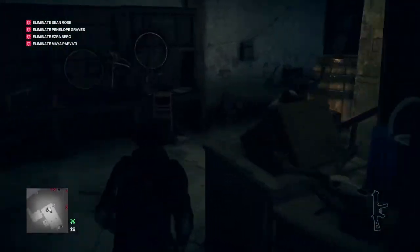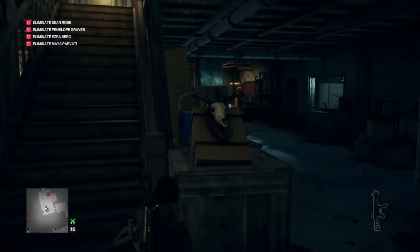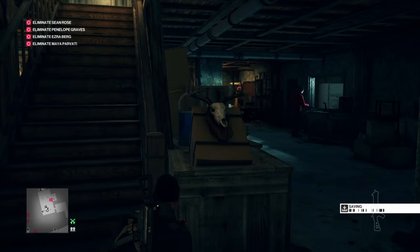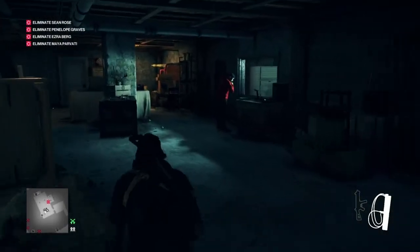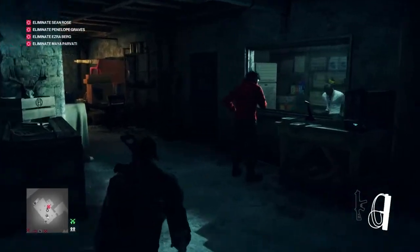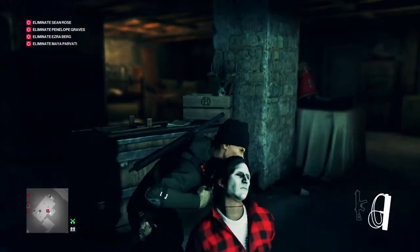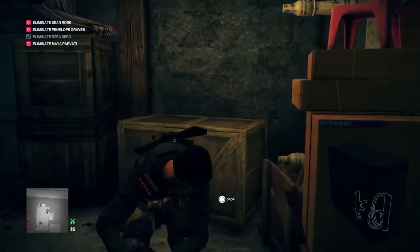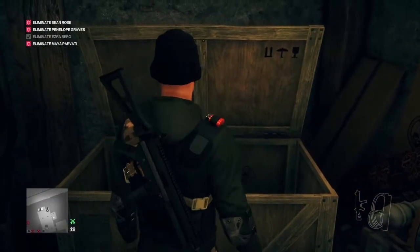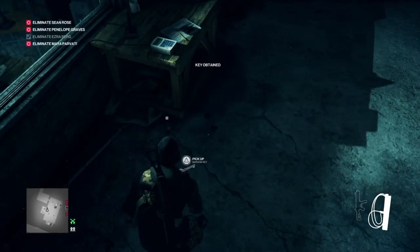With the guard now unconscious and stashed away in a crate, we're going to make our way to the foot of the stairs and await Ezra Berg. For some reason he isn't accompanied by his bodyguard — I think that has something to do with overdosing the prisoner, which saved us a few minutes. We're going to sneak up behind him, pull out our fiber wire, and throttle Ezra Berg. Because his bodyguard never arrived, Ezra Berg is eliminated. There's space in the crate for him — that's one down, three to go.